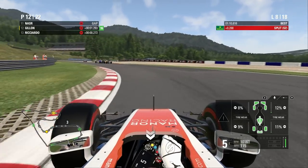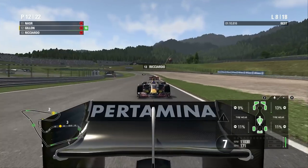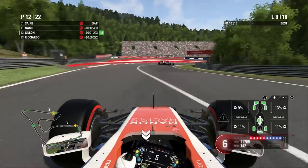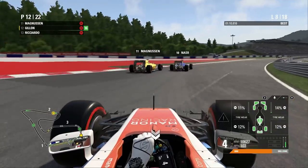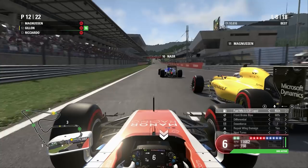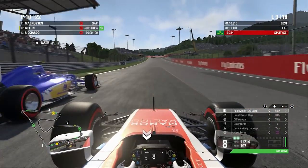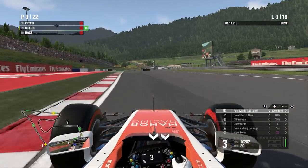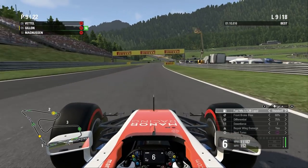They're side by side once again coming to the next corner, just costing each other time hand over fist — enabling us to get nice and close. We're going to squeeze Magnussen over and try and get the inside of the other car, which we managed nicely. Braking at the 100m board. It looks like the Renault is going to come to the inside of us, and we managed to avoid contact just about. But both of them lost a massive amount of time — so we managed to get a double overtake there.